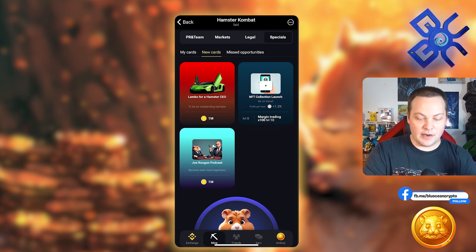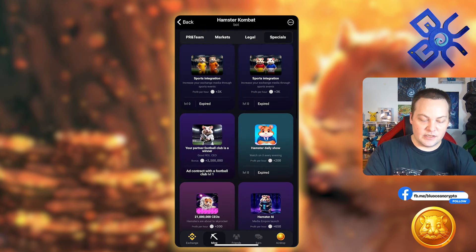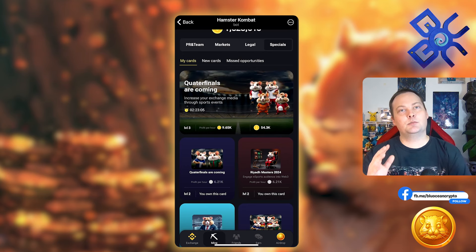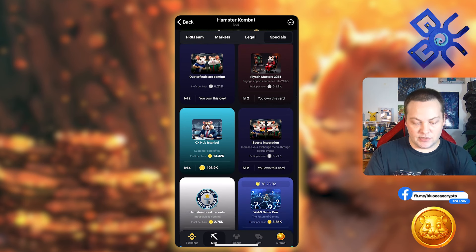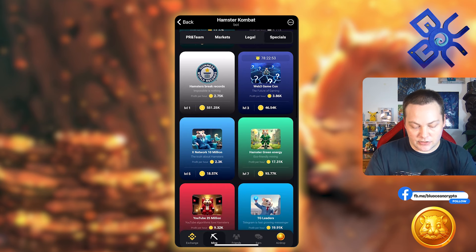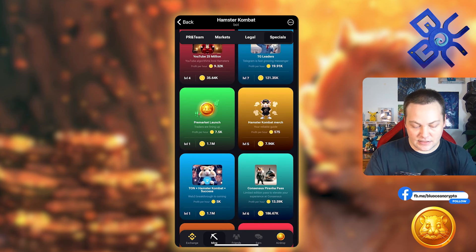There are some missed opportunities — things that expire and then you can't get them anymore. For example, 'Quarterfinals Coming Up' at the top expires in two hours. You can level it up and you're generally getting more profit per hour than it costs, but be aware there's a timer. Generally, Specials is where the best profit per hour resides. Some really good ones: CX Hub Istanbul, Hamster Green Energy, TG Leaders, TON plus Hamster Combat equals Success, Consensus Piranha Pass.